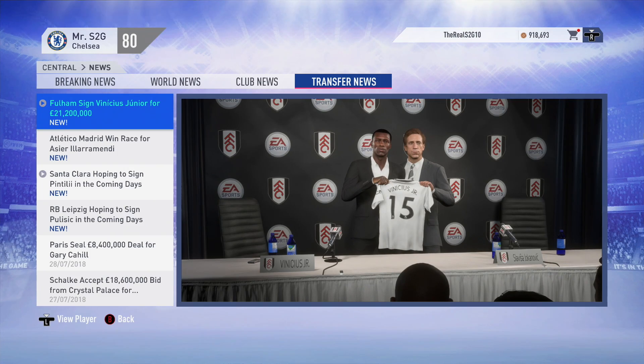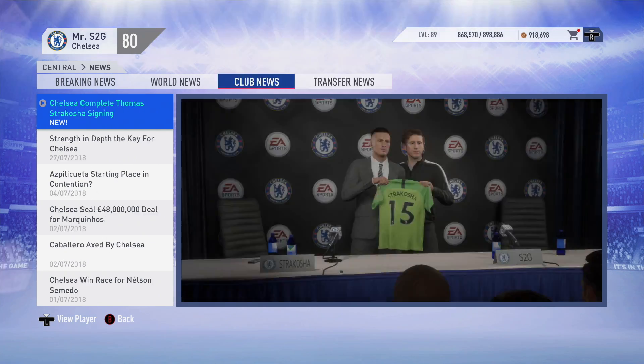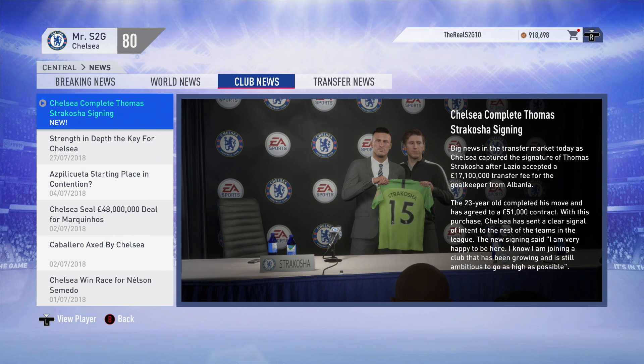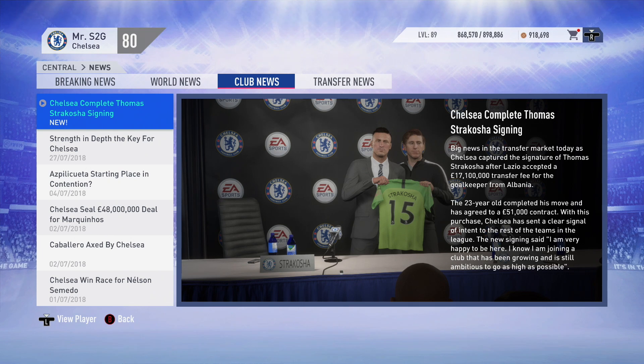Vinicius Jr. has signed for Fulham for £21 million - that is actually incredible! Fair play to them, that's a fantastic transfer. I'm not really a fan of Willy Caballero, so I've signed Thomas Strakosha as backup goalkeeper. He's 80 rated, 6'4, and a great backup option. If Kepa starts any nonsense about not getting subbed off, we can easily slot in Thomas Strakosha - a good signing for squad depth.